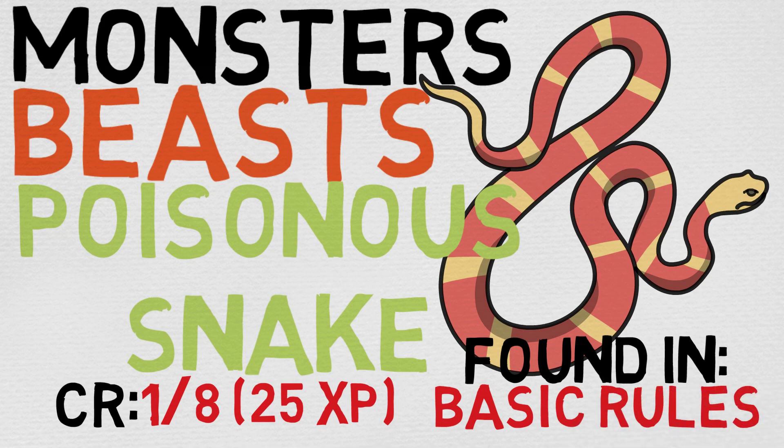This creature is also an incredibly popular choice amongst DMs for early level encounters. I really like the snake in general. It's also a good idea to mix in some non-poisonous snakes as well, much like the giant rat and the diseased giant rat — you can really play them off of each other.